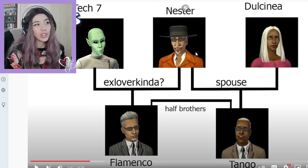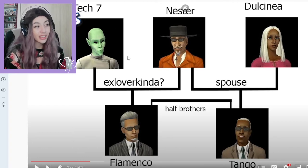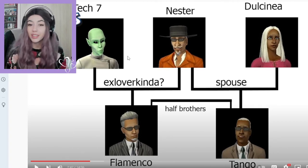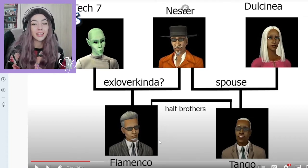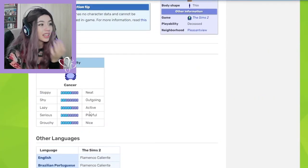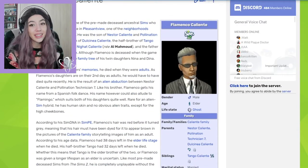So this is Nestor, who is Nina's and Dina's grandfather. In The Sims 2 he was abducted by this Tech 7 alien guy, and the thing is that in The Sims 2 if a man was abducted by aliens he would return pregnant — because why the hell not? He returned and gave birth to Flamenco, who is Nina's and Dina's father. Flamenco Caliente is neat, outgoing, playful, active, and nice.